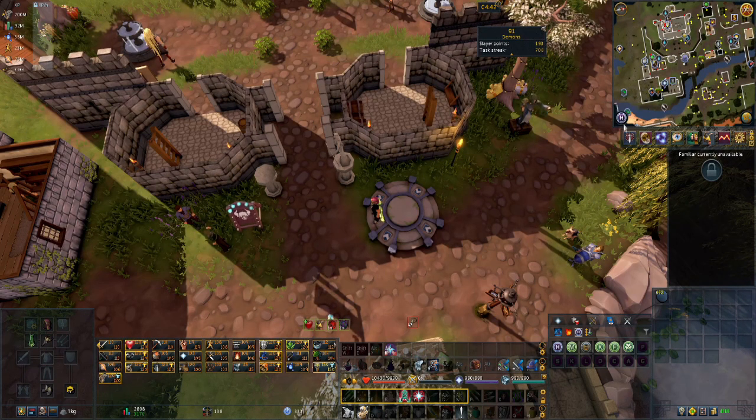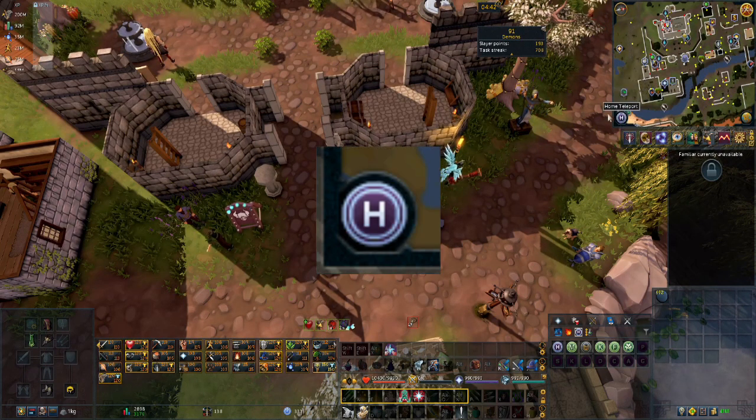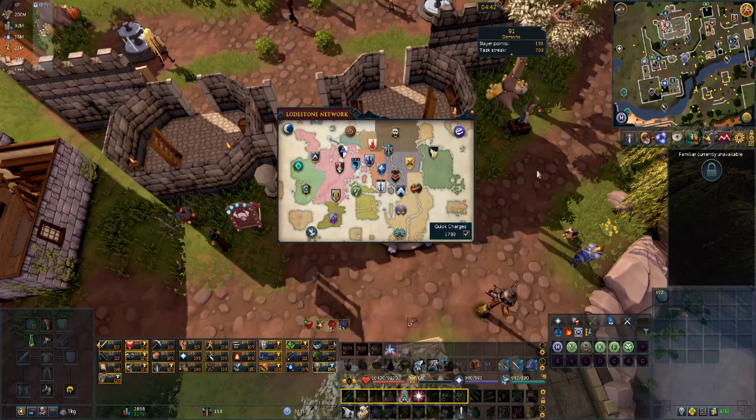You can access the teleport by clicking on the H on your minimap, and from here you can teleport to any lodestone you have activated.